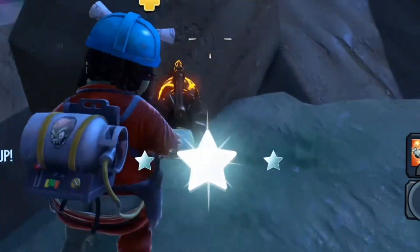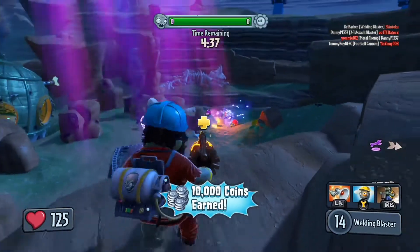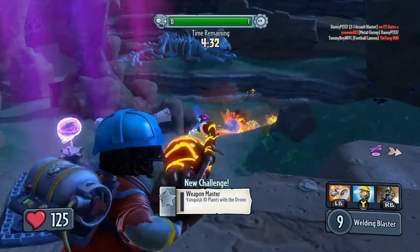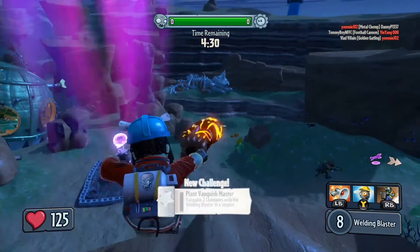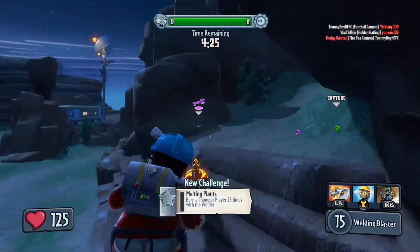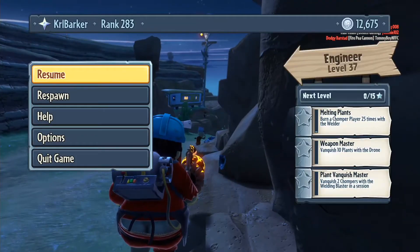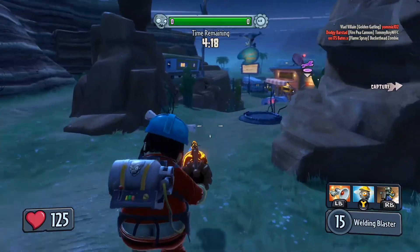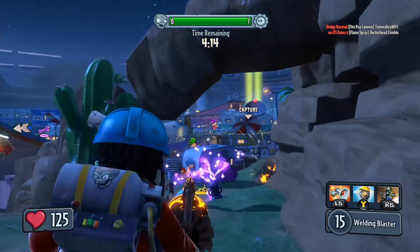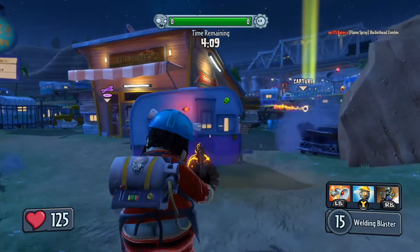So we've completed the engineer challenge. He's now level 37 and it is rank 283 overall. Just making sure there's no one else holding back, just trying to clear the rest of them. There we go — I've got to vanquish two chompers with my welder in a session. That's the reason why I use the welder quite a lot, because it obviously comes up in challenges. I'm going to push on through the objective and see what happens next.